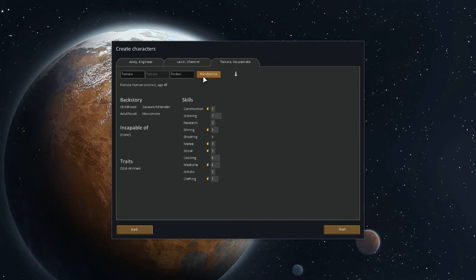Let me get someone good at cooking or melee — just something utility-based. I'll close my eyes and click random a few times. This one looks okay — no shooting, but all-around stats: growing, melee. Alright, so we have Ruslin Burns, Levin Lasvelt, and Andrew Andy Brown. Let's go.